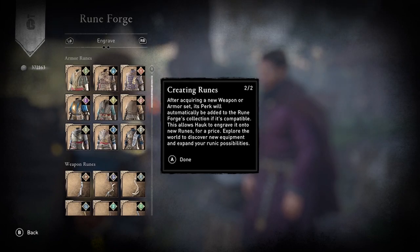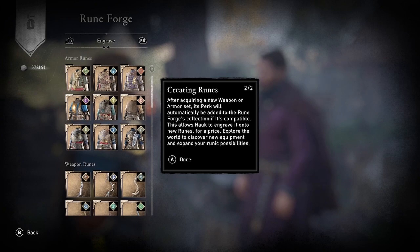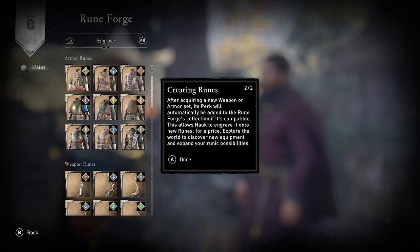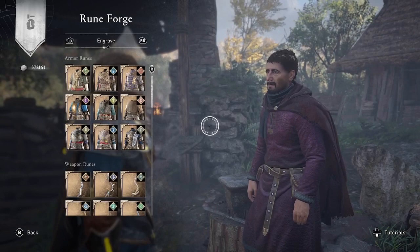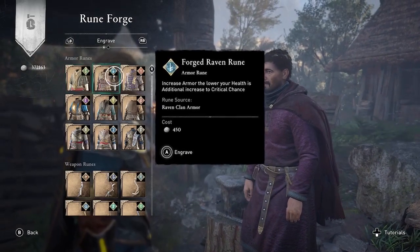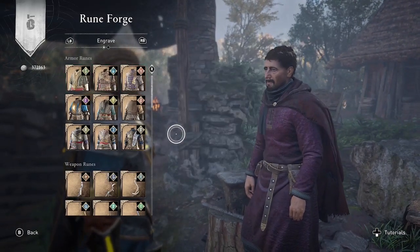Your settlement does need to be at level four in order to access the Rune Forge — I forgot to mention that. So you need your settlement at level four and 600 foreign supplies from the river raids to build the Rune Forge. But once you do, you'll get this menu where you can go through the gear you already have and basically create a rune from the existing perks.